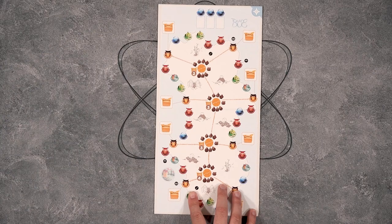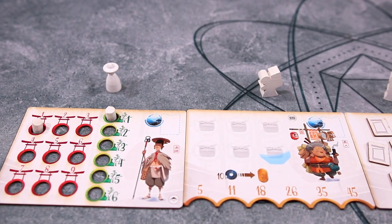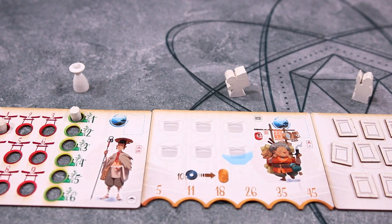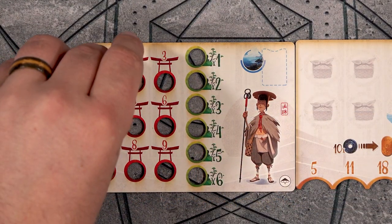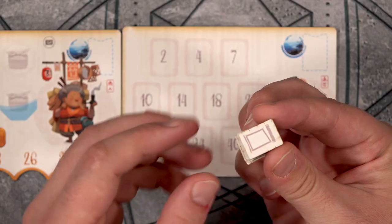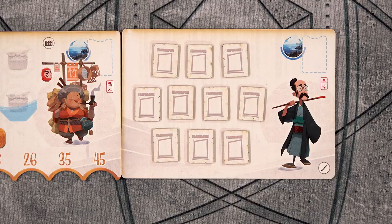First, take the board and place it in the middle of the table between the two players. Each player will take their three character boards, their meeples, 10 painting tiles, and the two viewing pegs all belonging to their player color. The two viewing pegs go into the first two slots on your pilgrim board. Next, take the 10 painting tiles, shuffle them face down, and place them onto the slots of your artist board.